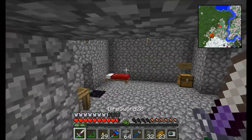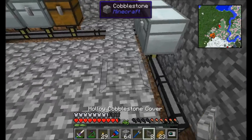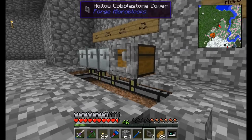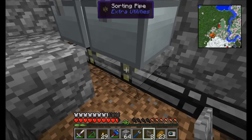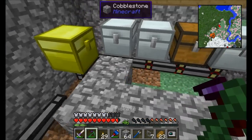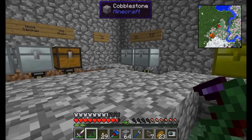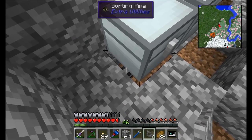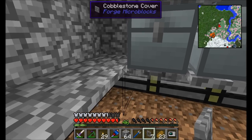Because chests don't take up a full block space, you'll get ugly holes in the floor if you don't do something. The solution is hollow cobblestone covers — craft covers in a square to make hollow versions. These act just like regular covers except they have a hole in the middle, so the pipe can still connect through them. Place a hollow stone cover on the chest: number one it looks nice and flush, number two it still allows the pipe connection to go through.